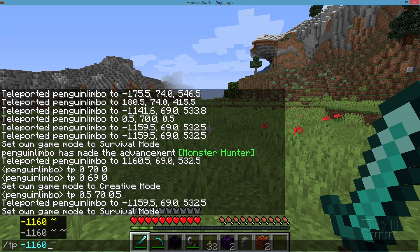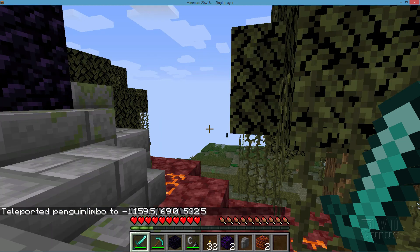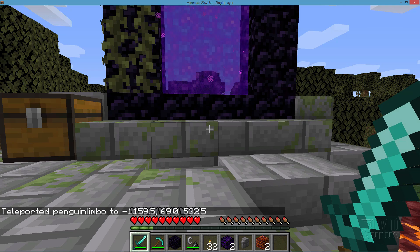Let's type in the coordinates for the overworld portal: negative 1160, 69, and 532. And that takes us back again to our fixed portal. That's how you fix a ruined portal.